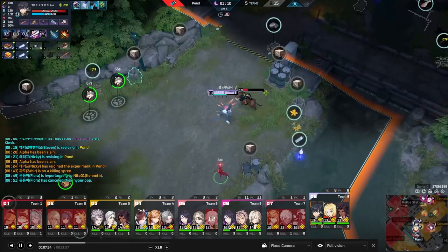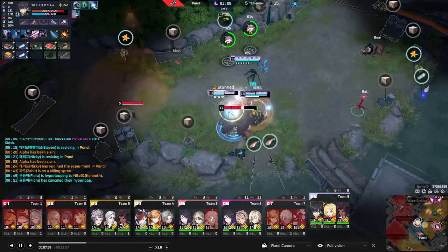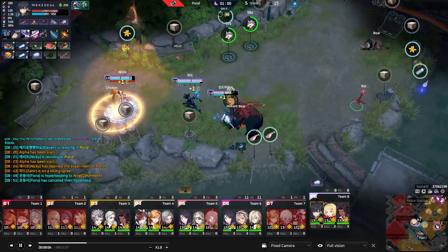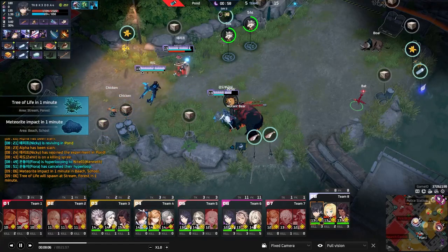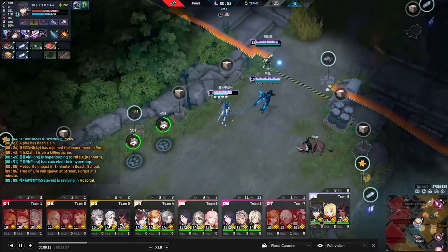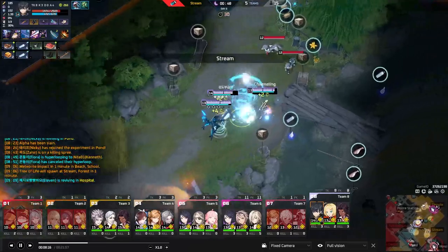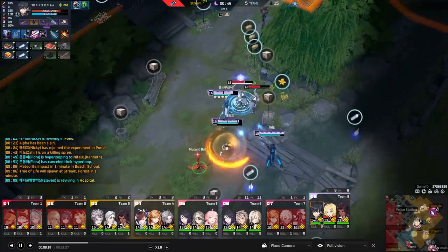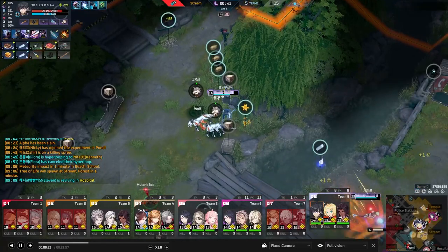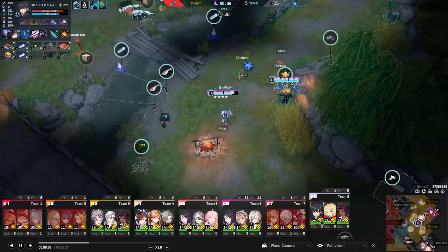Interesting that they're running Quake and leveled it up immediately. The choice is usually between Quake and Force Field — Quake is most common because it applies a slow and does good damage, letting Yuki be annoying in fights. Force Field is the alternative if you're the solo frontline and need extra survivability, since Yuki only has Button Up and his parry to keep himself alive outside of items.